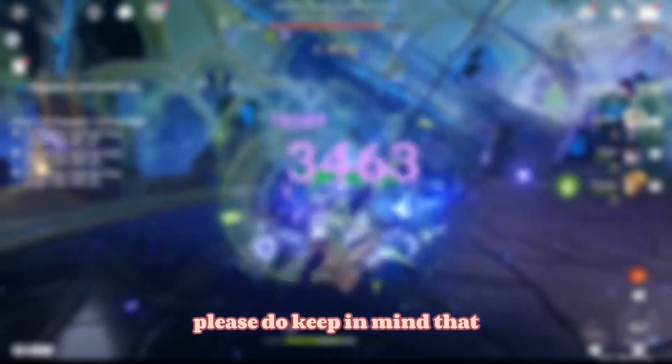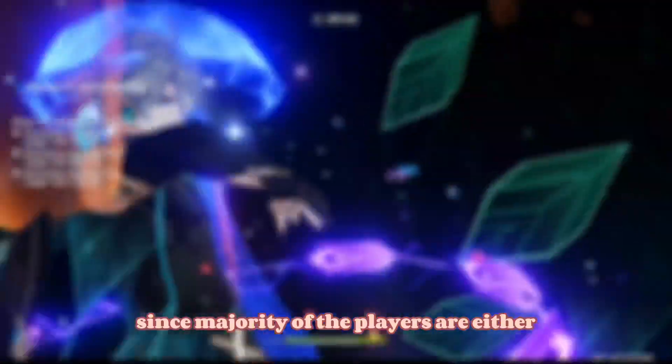Please do keep in mind, the teams highlighted in this guide will most likely be kept at C0 to C2 for 5-star characters and unlocked constellations for 4-star characters, since the majority of players are either low spenders or F2P. However, I will mention whether having the extra constellation will affect the team rating significantly.